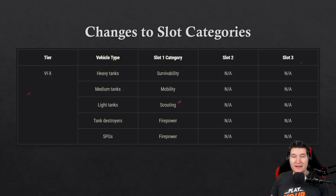The first big change is that Wargaming decided the slot category will be based purely on your vehicle type. Before, for example, the EBR had two scouting slots, the Maus had two survivability slots, and other tanks had mixed slots like the IS-7. Now it's simple: heavy tanks get survivability, medium tanks get mobility, light tanks get scouting, tank destroyers get firepower, and SPGs get firepower.